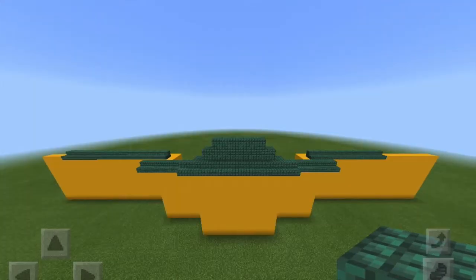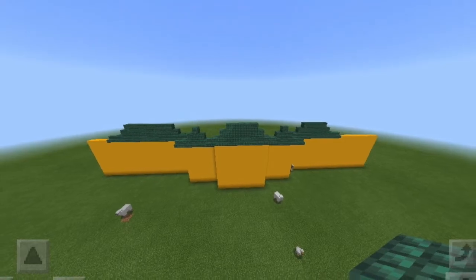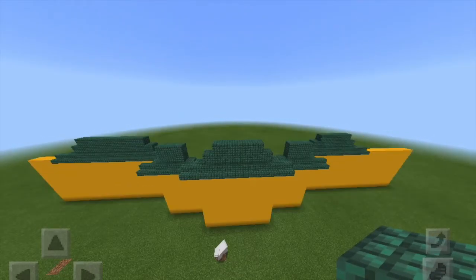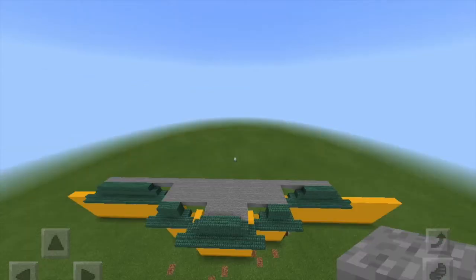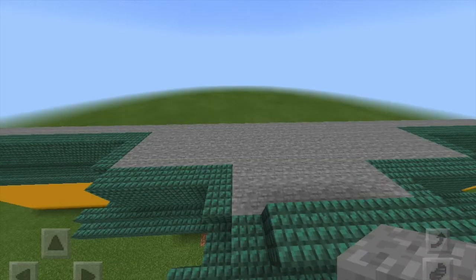And then I just touched it up, made it so it looked like it was curving downwards on the sides. Really do whatever you want for this part — it doesn't need to look exactly like the photo, especially since it's really hard to do that in Minecraft. Then I added some stone and filled in any gaps with some more prismarine.